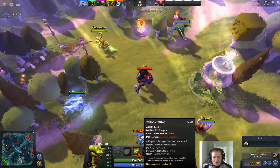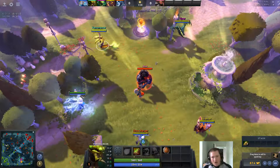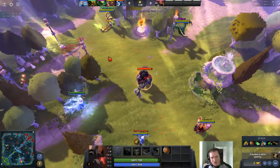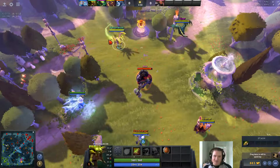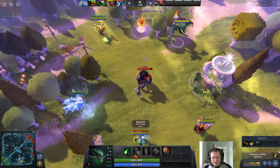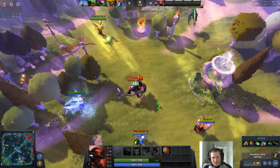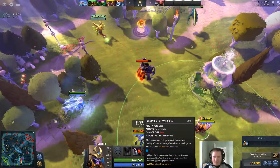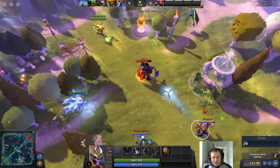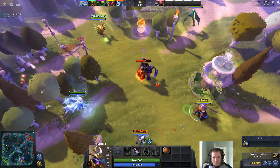Venomancer is reasonably good because when he right clicks he applies a poison which deals damage over time. I can poison him and just back off and he carries on taking damage. It's also a slow so it gives me a positioning advantage against him. Viper has the same thing — the orb attack slows him. Silencer has the Glaives of Wisdom which deals pure damage, so a portion of his damage is going to ignore the Stout Shield.